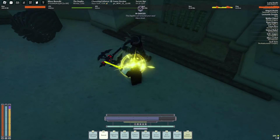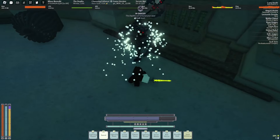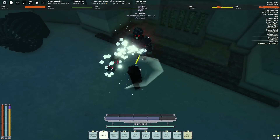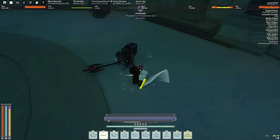A lot of people say just parry six or seven times. But you should learn to be able to do more, because you don't want this fight to last forever. You want it to be over with — you want to leave the depths, especially now. Spam him while he's spinning.